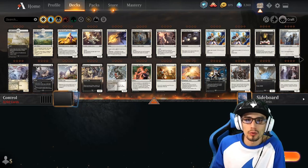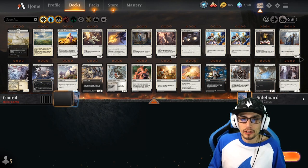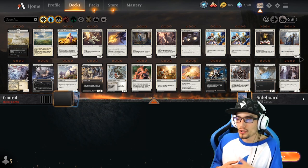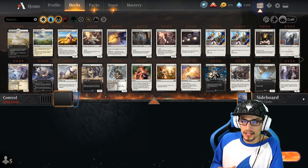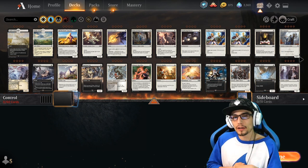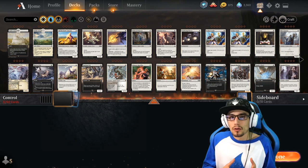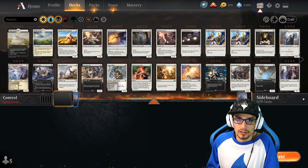We have our game client open; we're ready to build a fresh deck. We want to build a control deck — we learned about all the different control archetypes, now we're going to pick one. I want to combine a few and demonstrate how to build a permission-based deck along with a removal-based deck. We're going to try to play within Esper colors today. One of my biggest recommendations to a new deck builder is to familiarize yourself with your collection.